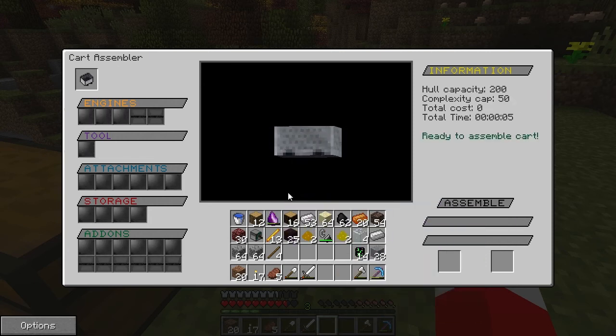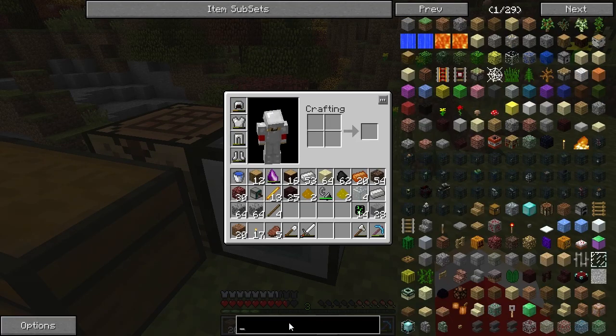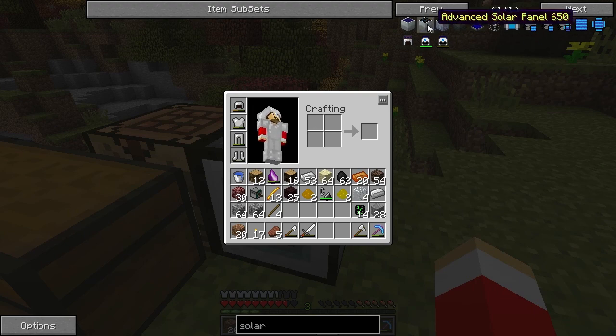The capacity for this hull is 200 and the complexity cap is 50. Every time you add stuff on it gets longer and longer to make. We are going to start by putting on the engine. Our engine is going to be solar. You may think 'oh solar,' but we can do compact or solar — we'll just do the solar engine.